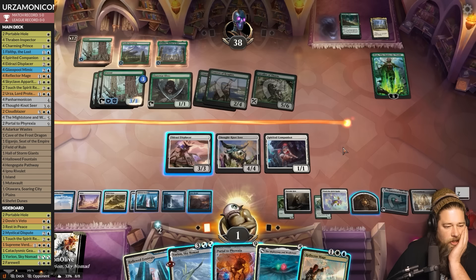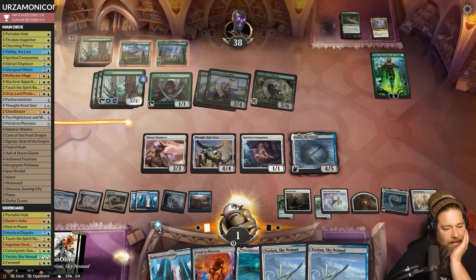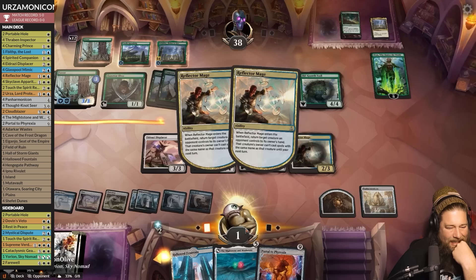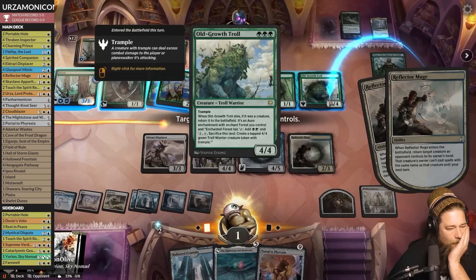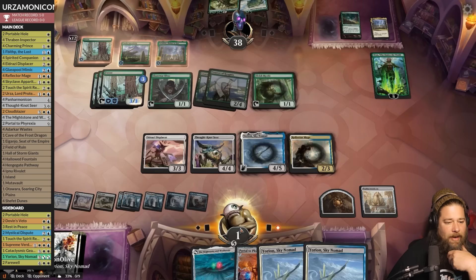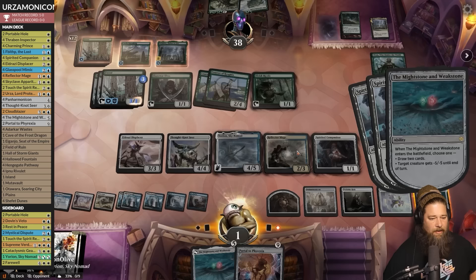Opponent gets back some stuff temporarily. We should have played Reflector Mage first, but this doesn't really matter — we're gonna ruin our opponent's day. All the triggers come in. Mightstone and Weakstone kills the indestructible land and a Courser. Portable Hole gets an Elf. Touch the Spirit Realm gets rid of a land. Mightstone and Weakstone again — get rid of another land, hole another Elf.